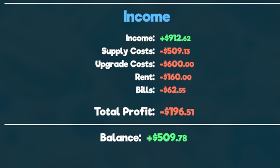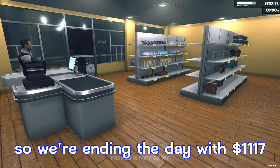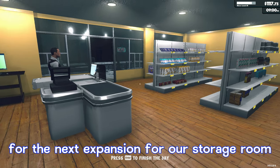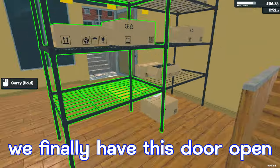Day 46: income was $912.62, supply costs $509.13, upgrade cost $600, rent was $160, bills $62.55, total profit $196.51, and our balance for the day was $509.78. Getting customers in so we can get this next upgrade as soon as possible. Our last customer is finally leaving — ending the day with $1,117. We're getting super close to that $1,200 mark we need for the next storage room expansion.